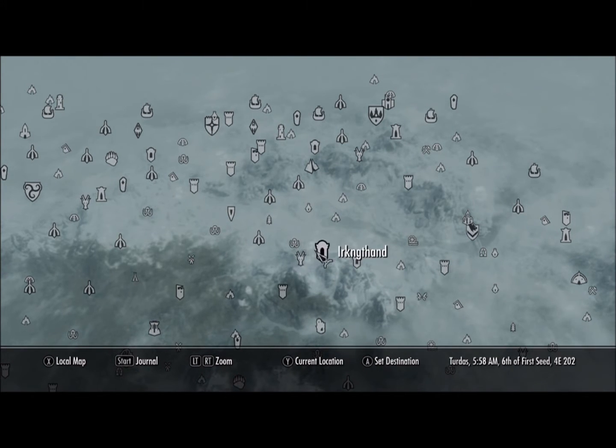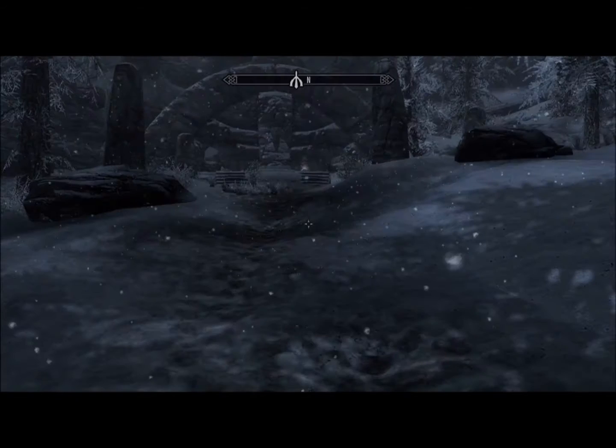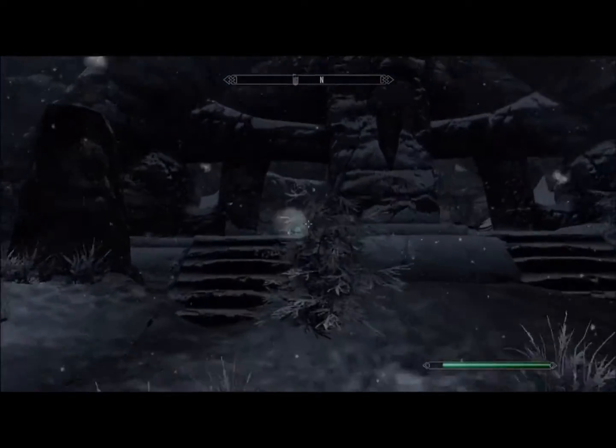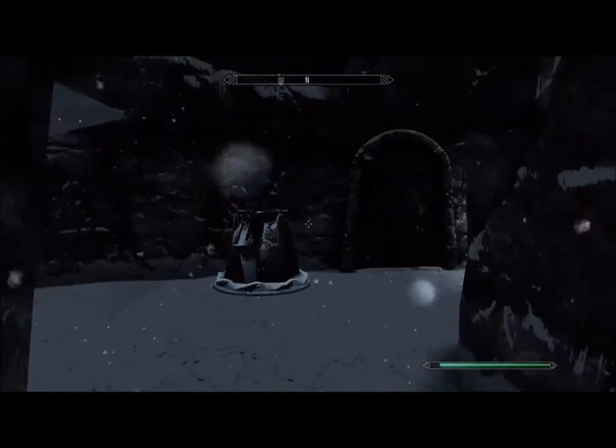Once you get in, there's going to be around four traps and the word wall, of course. I'll get through all of that stuff and show you where it's at on your map, and then where the actual thing is in the game.